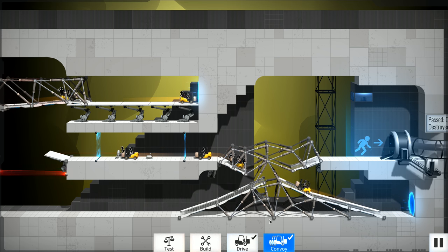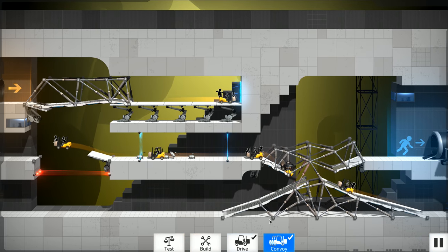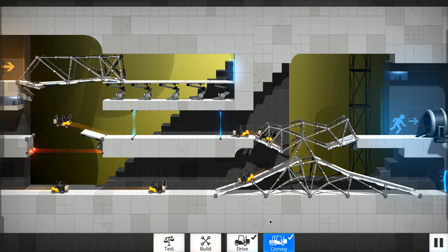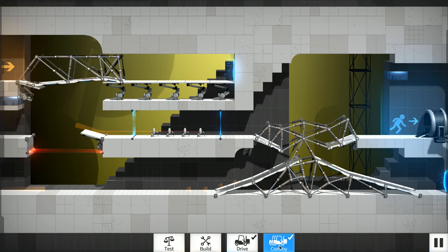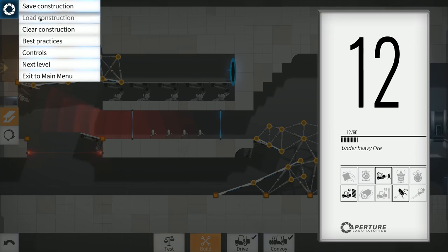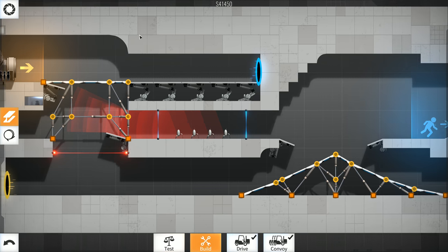They're getting stuck up there. At least the turrets get destroyed, and then one guy just falls down — that's why we couldn't do the convoy on that one. I hate when I'm editing and I see things I should have done differently; I cringe. Let's go back to load construction, go to slot number two.